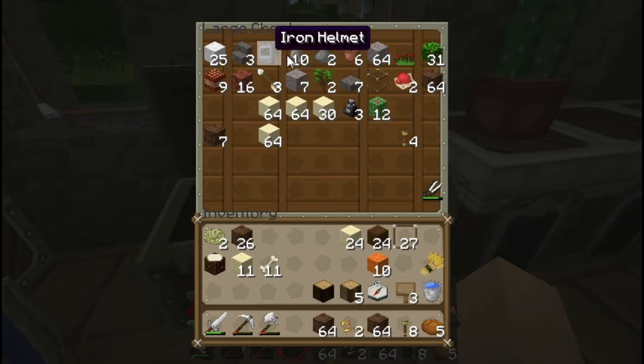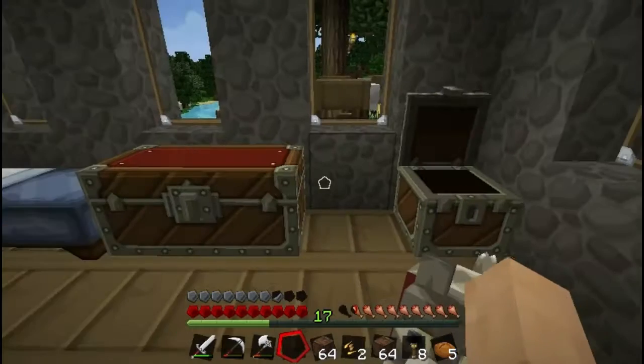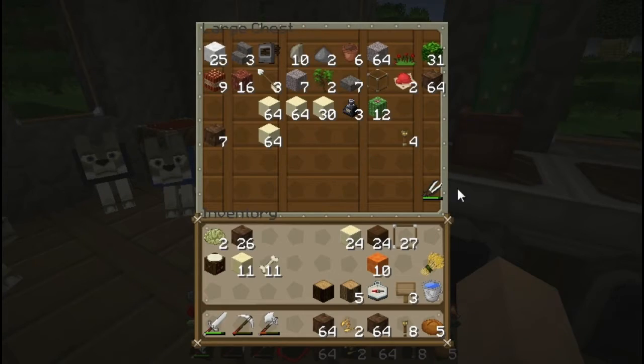Last time I accidentally made an extra helmet. Got some TNT from that trap — nothing in that chest. Got some valuables: a fire aspect pick, some lapis, and my junk box. Got a bit of sand.